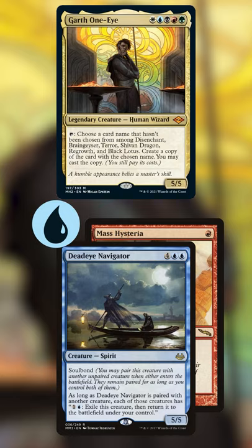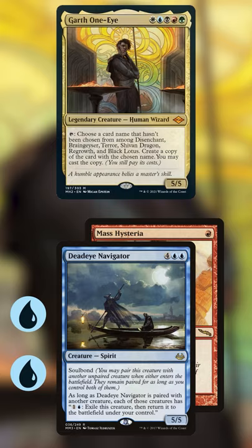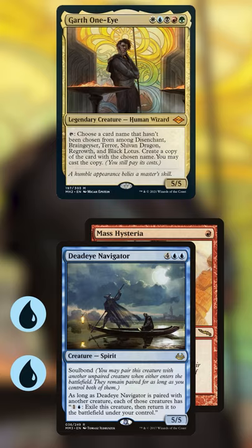Since Garth has haste, we can immediately activate his ability again to make another Black Lotus and repeat this loop infinite times for infinite mana. Once we have infinite mana, we can use Garth to cast infinite hasty Shivan Dragons, or just deck our opponents with lethal Brain Geysers.